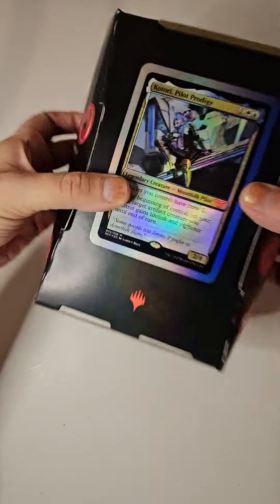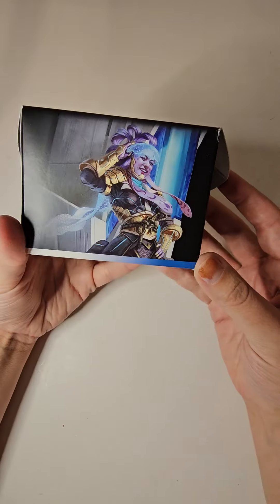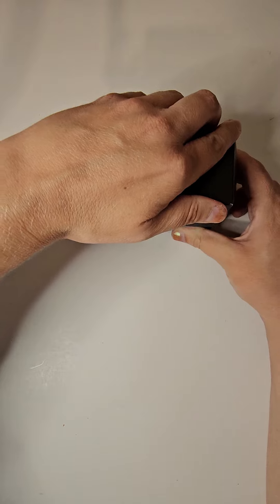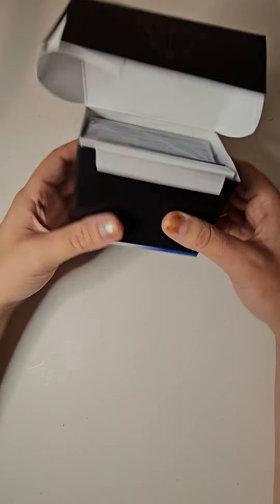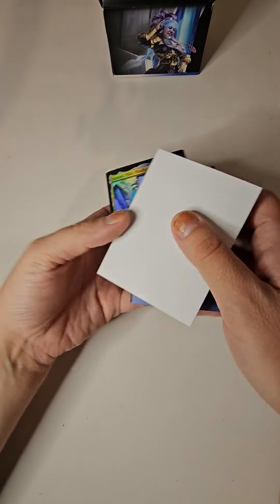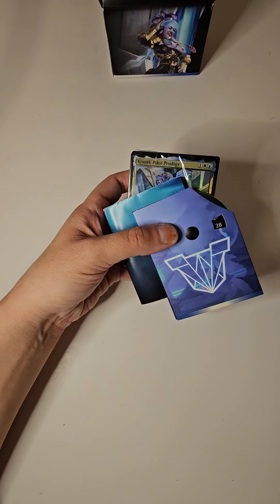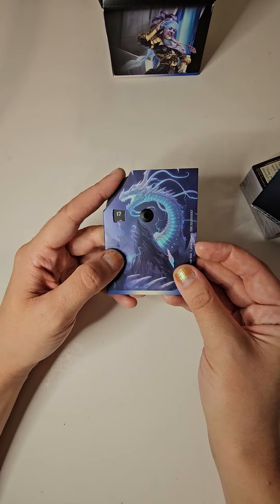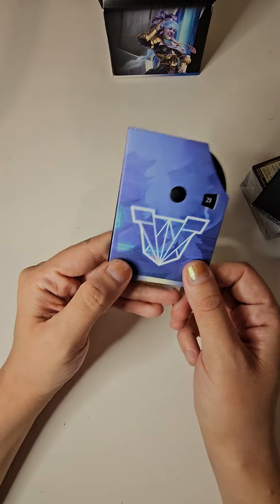Alright, making some space here, making sure I got everything out other than the punch-outs. Here we go — pretty artwork on the box. I'm a sucker, I always like the blue and white. Here is our life counter, and I kind of miss life counters like this — nicer looking artwork, better than just the plain black ones. At least they seem to match the set.